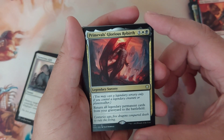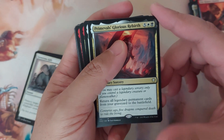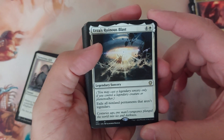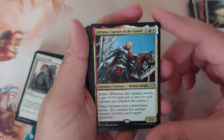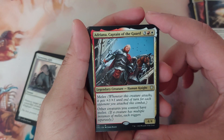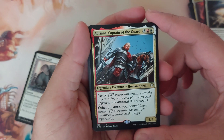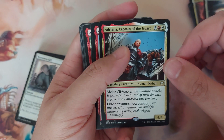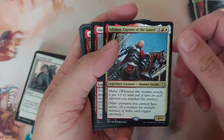Primeval's Glorious Rebirth — legendary sorcery. Return all legendary permanent cards from your graveyard to the battlefield. Urza's Ruinous Blast — legendary sorcery, exile all non-land permanents that aren't legendary. Adriana, Captain of the Guard — five to cast, 4/4 with melee. Whenever this creature attacks, it gets plus one plus one for each opponent you have attacked this combat; other creatures you control also have melee. This provides a buff to your attackers — the more players you attack, the bigger your creatures get.